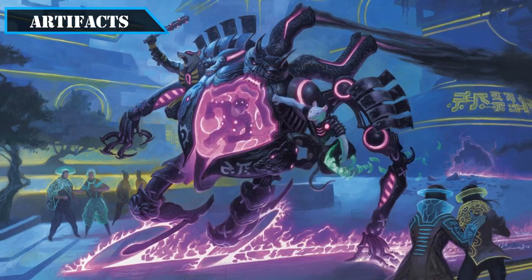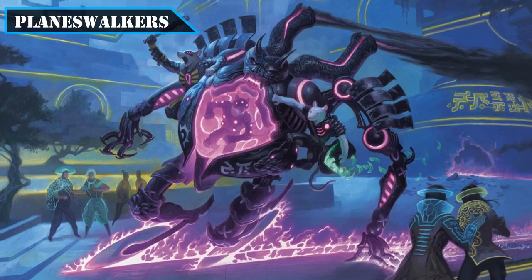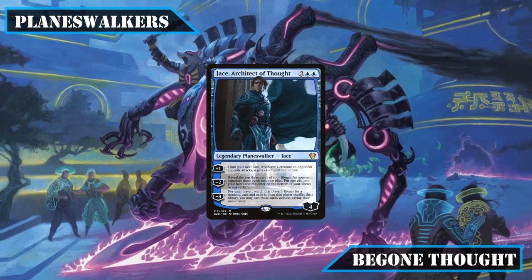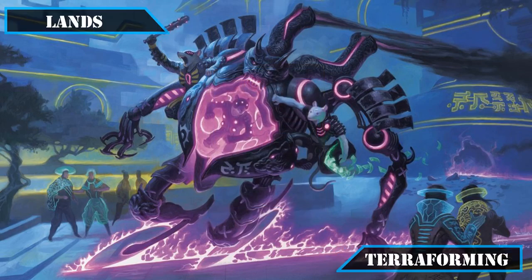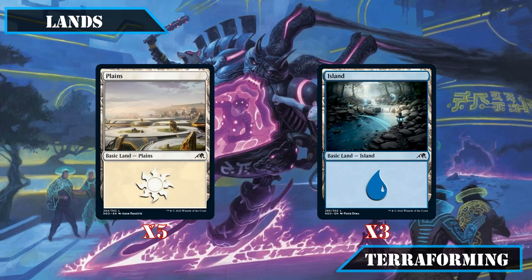Our only artifact cut is Mirage Mirror, which one would think would be great for doubling up on vehicles, but in practice does nothing if we don't have vehicles to copy, ultimately making room for more vehicles. Jace Architect of Thought also got the axe, as it only really serves as card advantage that doesn't fit the game plan. Exotic Orchard gets cut in favor of better options more in line with our artifact playstyle, along with five plains and three islands being swapped for additional dual and utility lands.